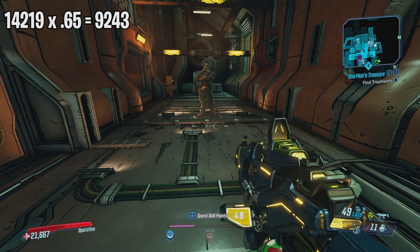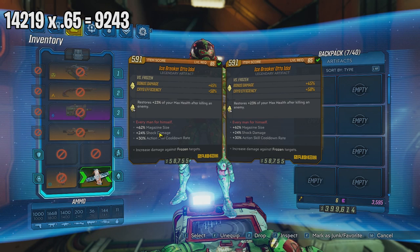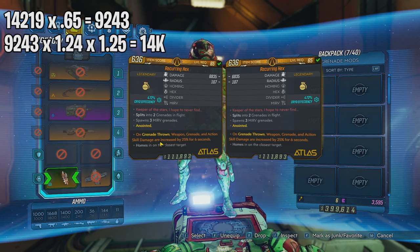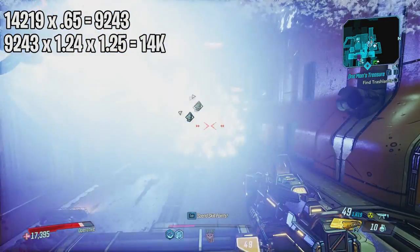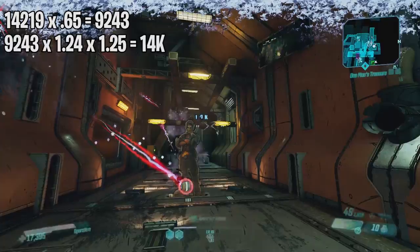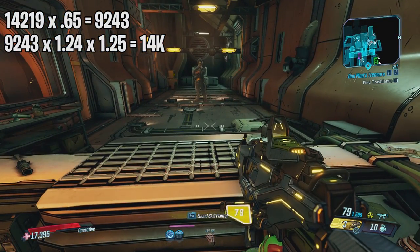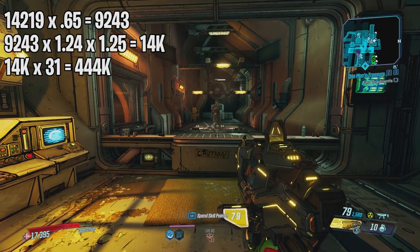Let's do some quick damage increases just to show you. We'll get a 24% shock damage increase for our Mantis Cannon, and throw this grenade which is going to give me 25% action skill damage. That should give us around 14k damage. And as you can see, we deal 14k shock damage. You can also increase the damage with Mayhem scaling — on Mayhem 10 or 11, you will do 31 times the damage, so instead of that base number, you would see 444k.